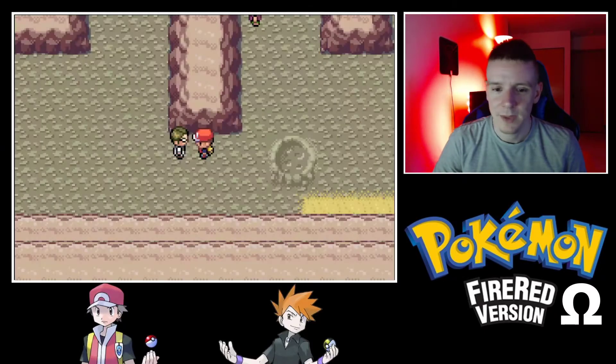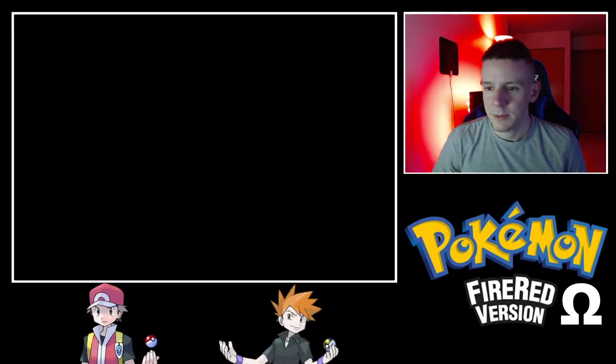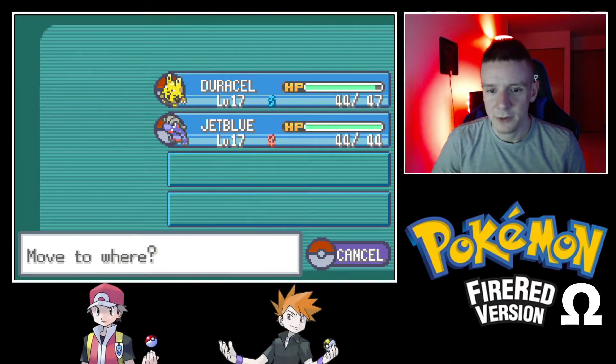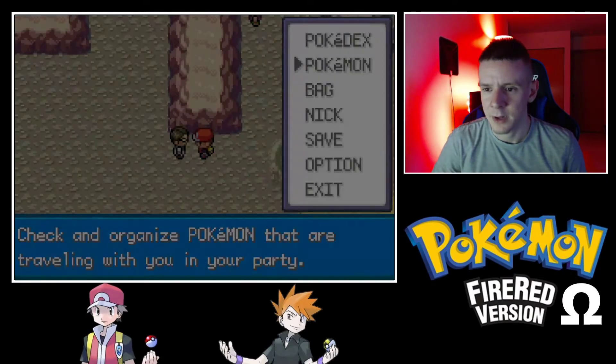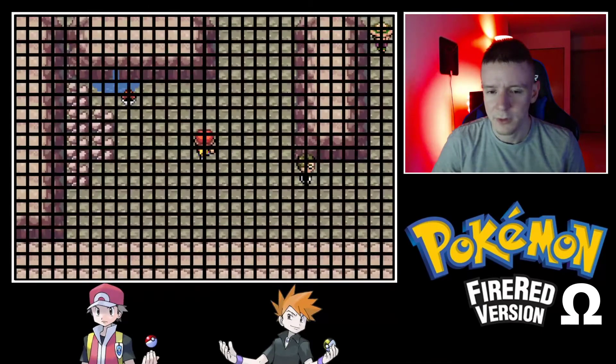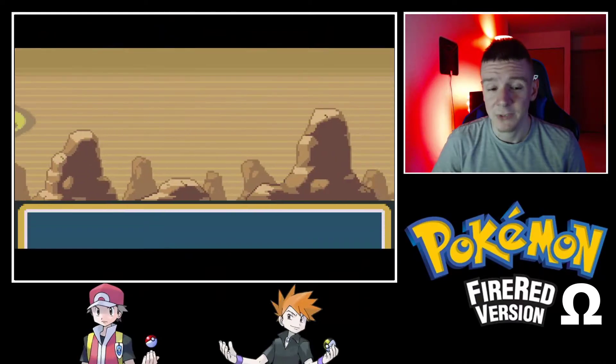Dodged that bullet! Mudkip comes to the front. Mudkip evolves at level 16, so let's see if that happens here.